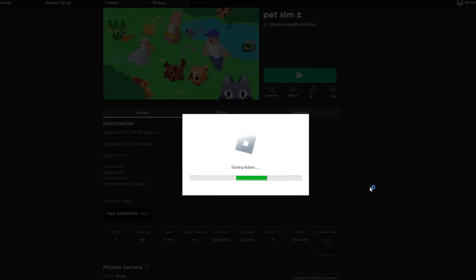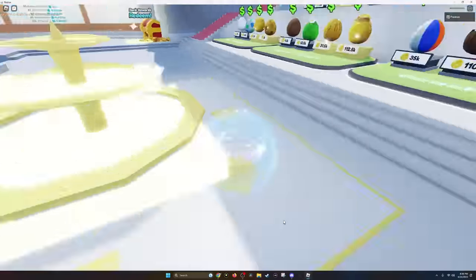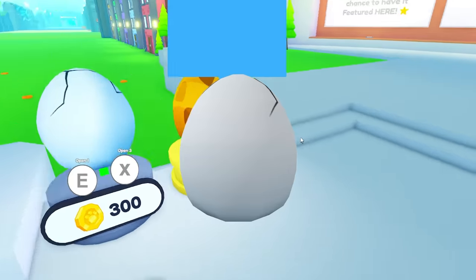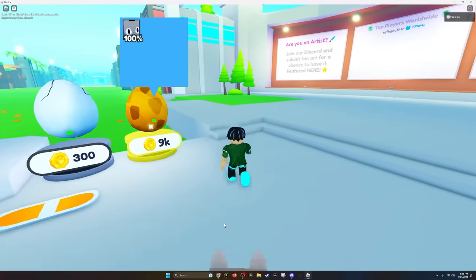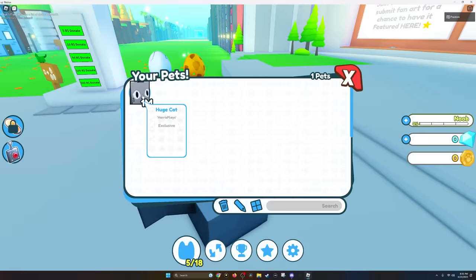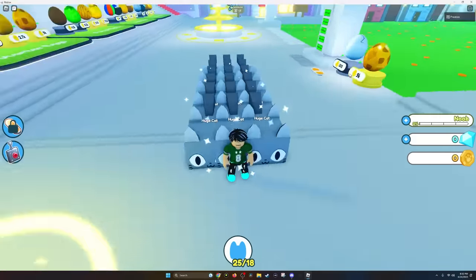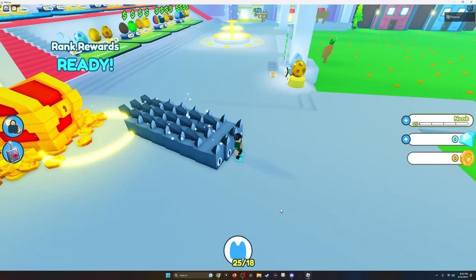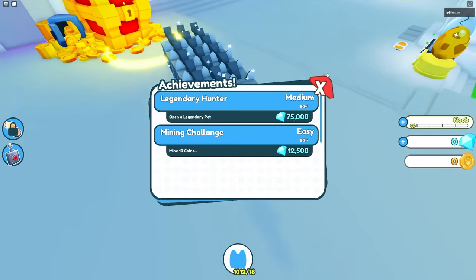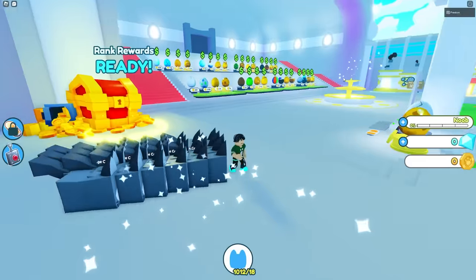This next game is just like the last one — really bad — and every time you join you instantly die for some reason. Pet Sim X by Nathan: you hatch a huge cat exclusive. Can I equip that? I think I broke the game, because if you spam the equip button you just infinitely equip pets. I'm going to spam click just to see how many I can equip — we're at a thousand. This has to be the most fun I've ever had in a clicker game. Maybe 18 is the max that can be spawned in, but you can click up to a thousand. Your game's going to have to get banned.